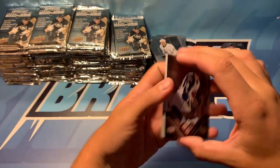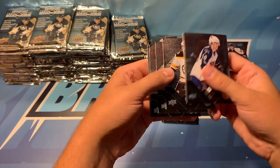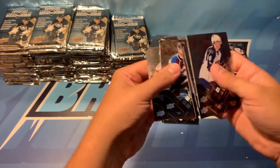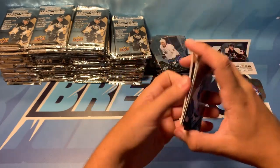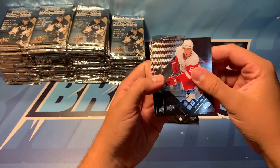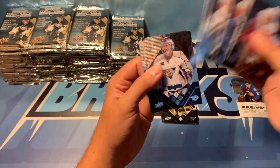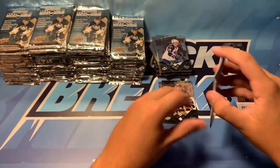We've got Brian Little, Marco Sturm, Alex Kovalev, Marek Svatos, and Bill Guerin. We've got Valtteri Filippula, Scott Hartnell, Sergey Gonchar, Dan Ellis, and Dustin Bufflin. Hopefully we can get something cool in here.